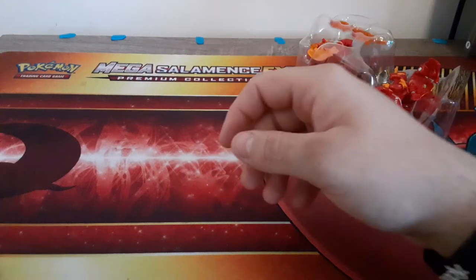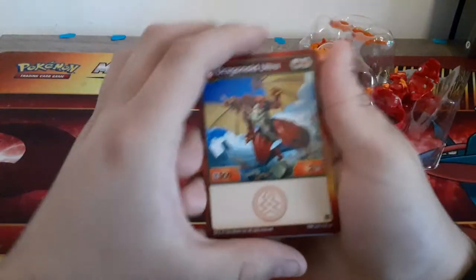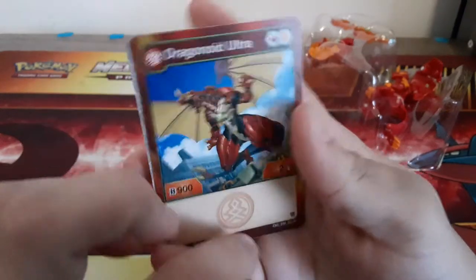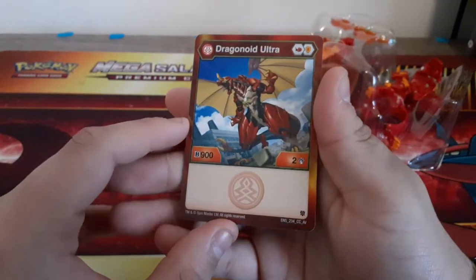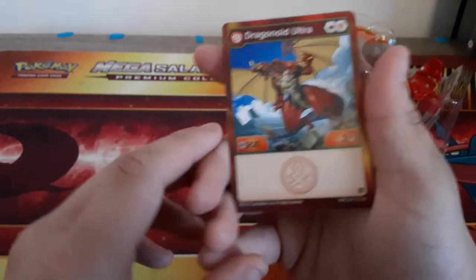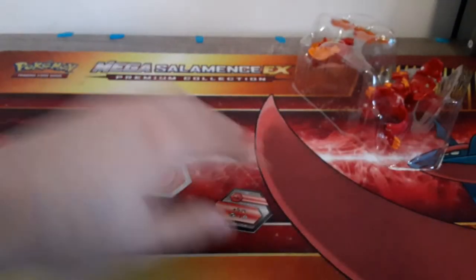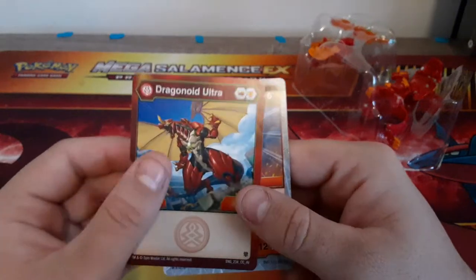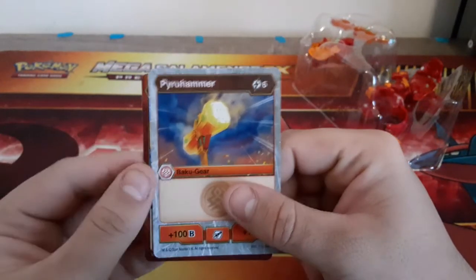Let's look at the cards. So we have Dragonoid Ultra — this is pretty cool. They added the symbols and stuff. 900B and 2 damage. It comes with an orange shield and a fire fist — I think that's the original one too. And then Pyro Hammer.